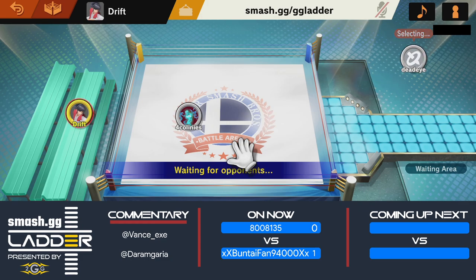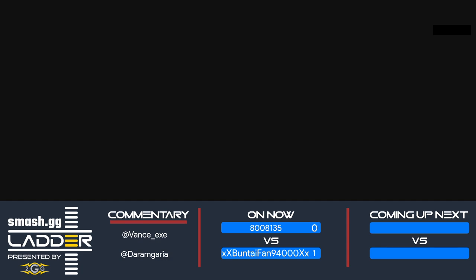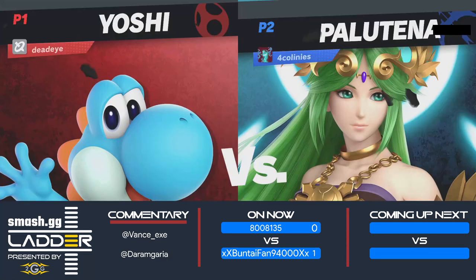Buntaifan definitely setting up strong in game one. It's a best-of-three dynamic so things are a little bit different — you have to show your adaptation as soon as possible. Usually you'd be seeing a best-of-five in traditional bracket style, but that's the beautiful thing about ladders: the ultimate test of player skill. The more you win the higher you'll climb. With game one going to Buntaifan, the bracket reset is pretty much already on deck. We'll see if Amante has anything to stop that — I'm predicting a possible bracket reset.